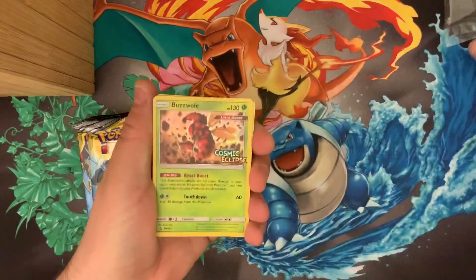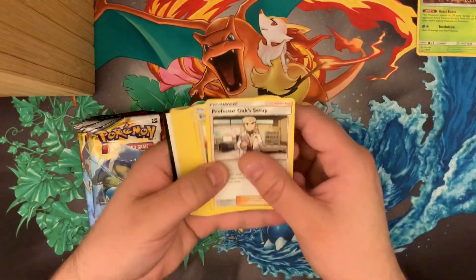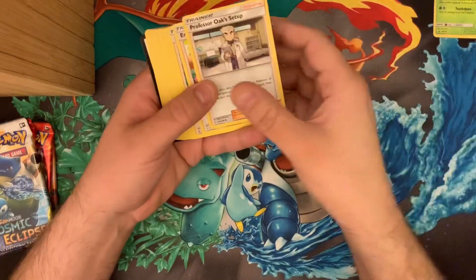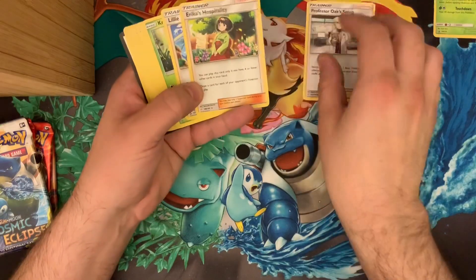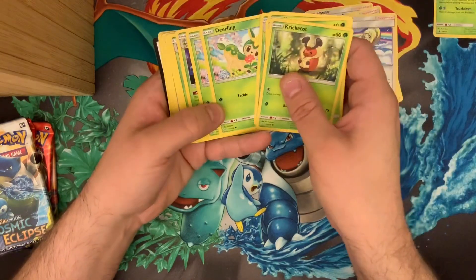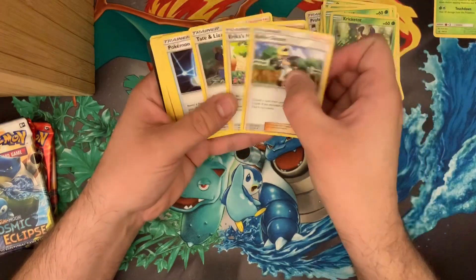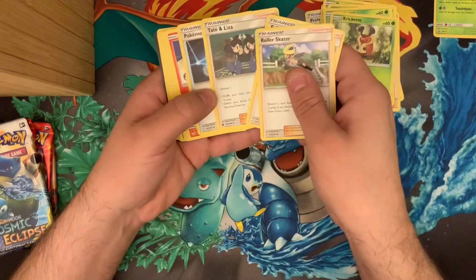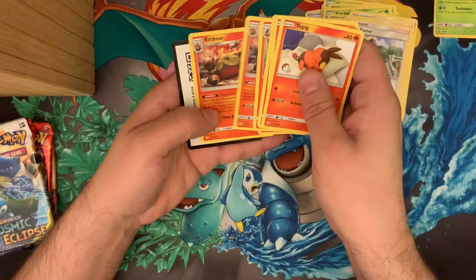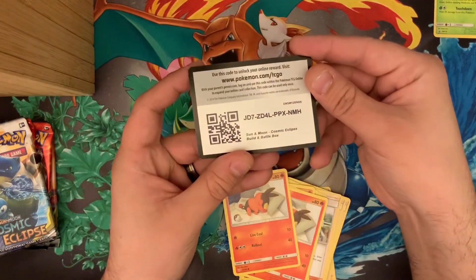That's actually really nice — growing to love the Ultra Beasts. I'll breeze through these quickly; they're going to be a mix of a couple different sets. We've got Professor Oak's Setup, Erica's Hospitality, Lillie, Cricketot, Cricketune, Deerling, Swastbuck, Roller Skater, Erica's Hospitality, Tate and Liza, Pokémon Communication, Tepig, Pignite, and Emboar. That was easy. Here is the code card.